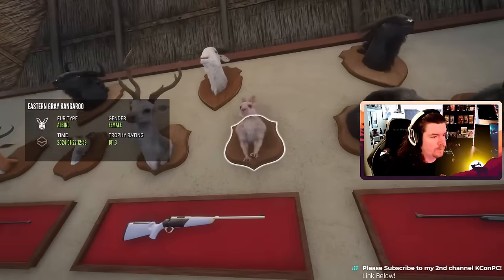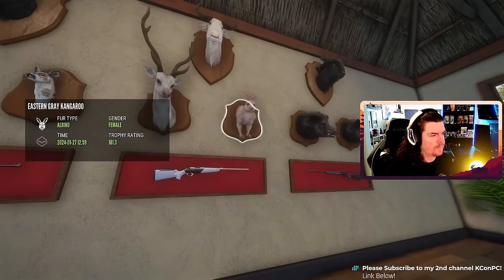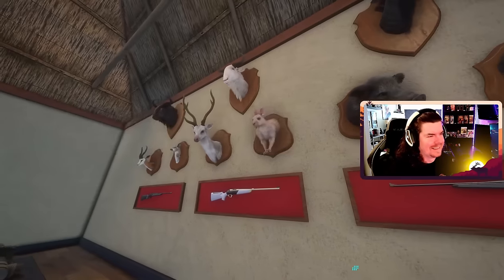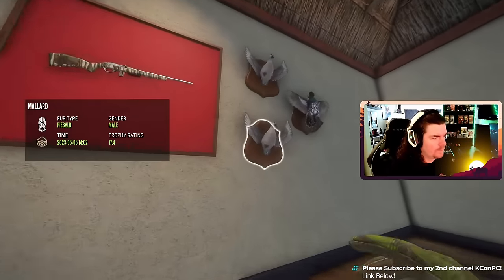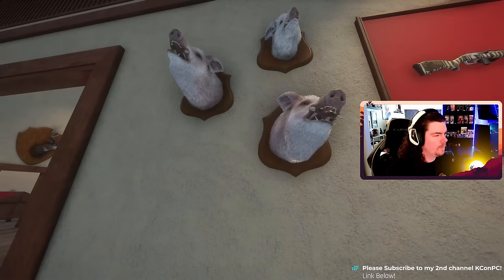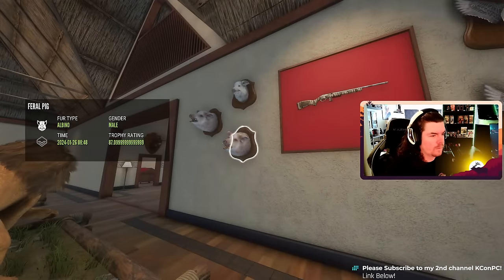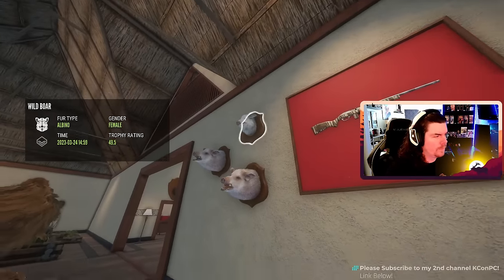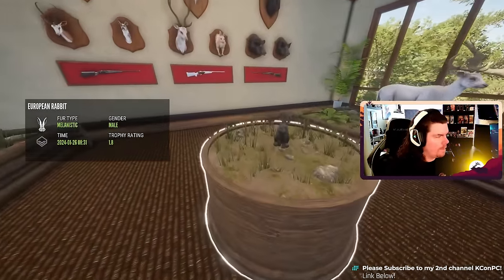They're like as pink as the pink feral pigs — it's kind of crazy. Like, that's albino, and that's albino. Diamond alligator. Birds. Albino feral pig, another albino feral pig. Albino wild boar. And again with the pink and the white — so different. Diamond lion, diamond Euro rabbit, and a mela Euro rabbit.